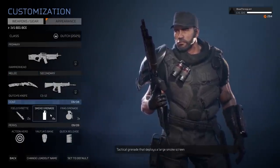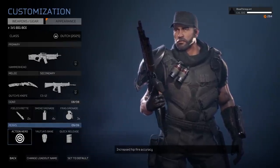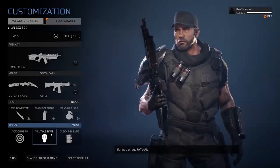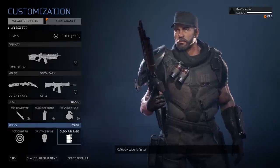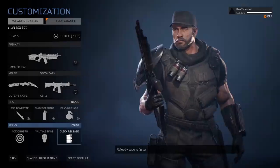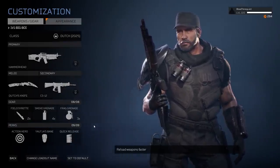Moving on to Dutch's knife, which looks amazing — it's from a slain predator's gauntlet, made from the wrist blade itself, which is so cool. Then we have the shotgun with items for more explosive utility, getting some HP back, and Action Hero to work with his kit's hip fire accuracy increase synergy. There's also an item to do more damage to the predator, plus quick release for faster reloads. In the 1.08 update, ammo was reduced for the fireteam.